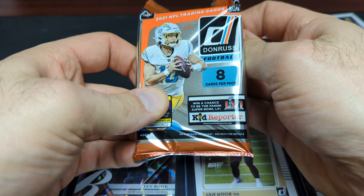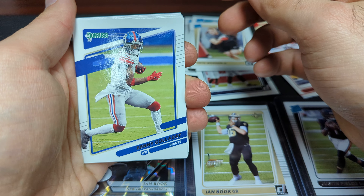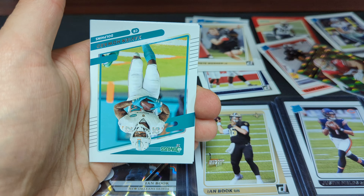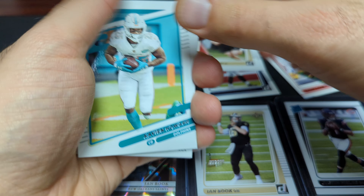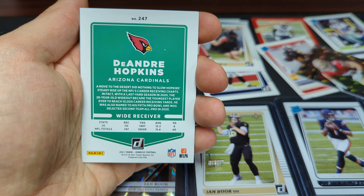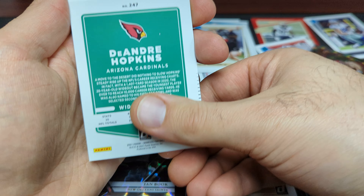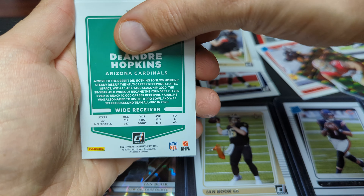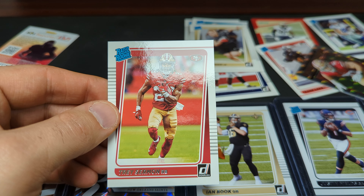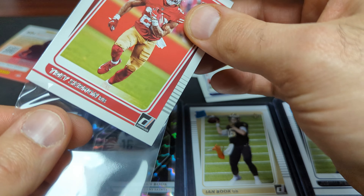So this is the last pack. Kenny Golladay, Mark Andrews, Chad Johnson, Xavier Howard, Peyton Manning, Clyde Edwards-Helaire, DeAndre Hopkins. And to finish off, we have a rated rookie — Trey Sermon, running back for the San Francisco 49ers. Not too shabby.